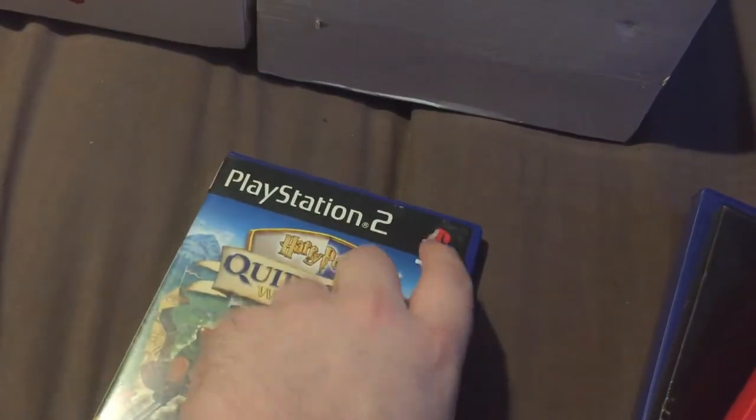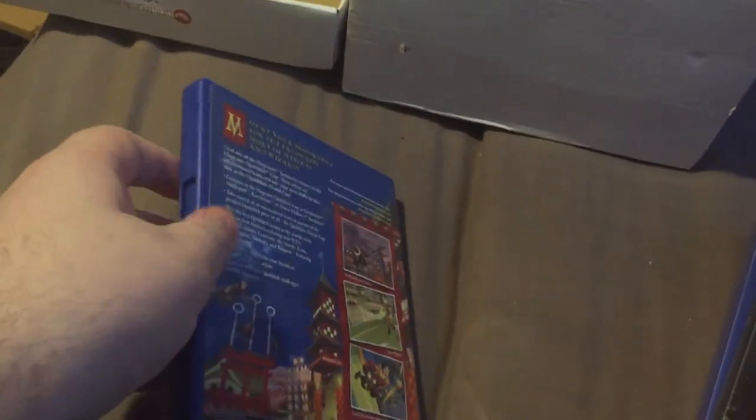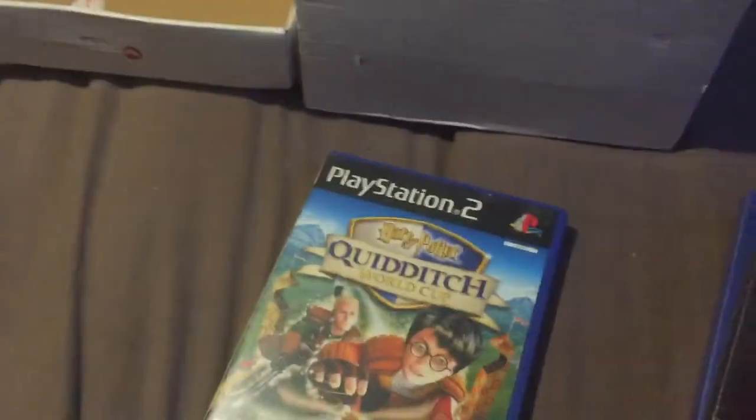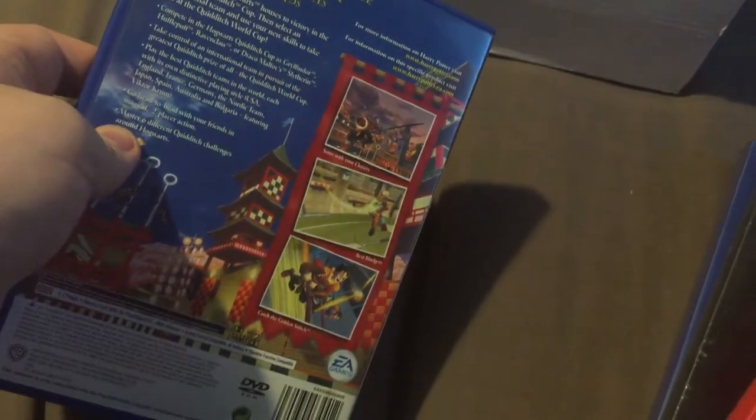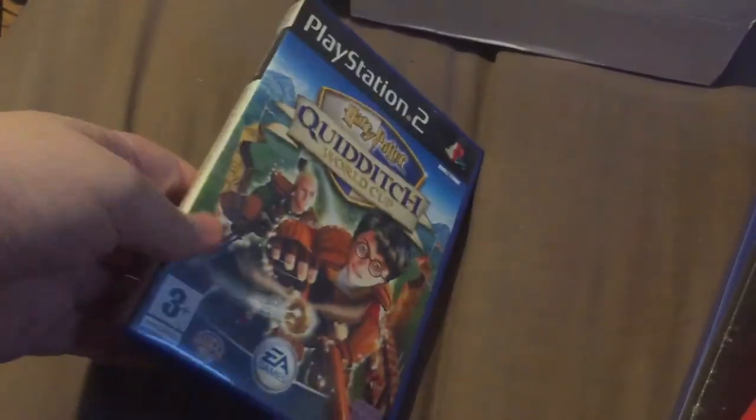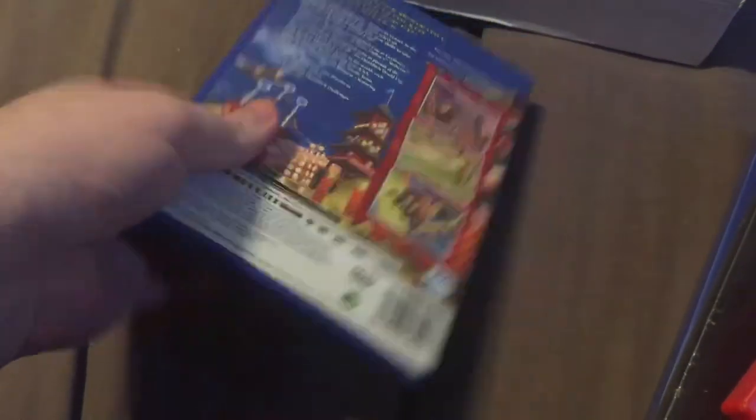Harry Potter: Quidditch World Cup - apart from a scuff on the case it's actually in really good condition. I was baffled by this game when I tested it. I just went into exhibition mode and did Gryffindor versus whoever, and I got the ball, scored immediately, they got the ball, I pressed a button and won the ball back, scored again - this happened six times. I don't know if I just played on easy by accident or something, but it seemed like the easiest game ever made. I've no idea what was going on there.